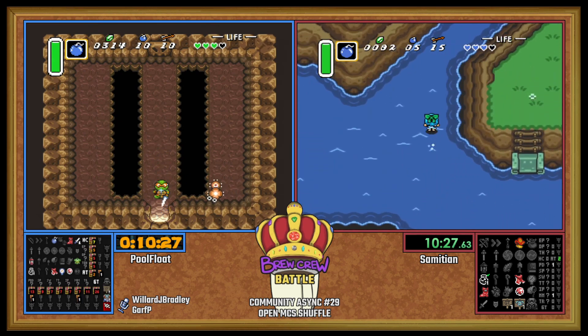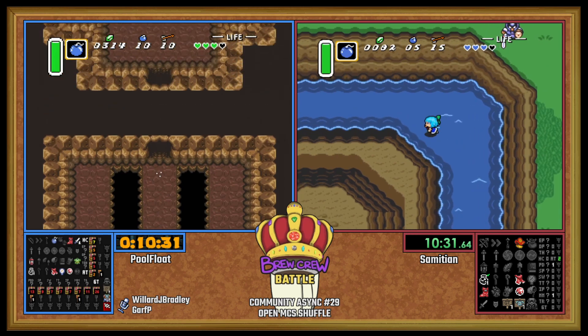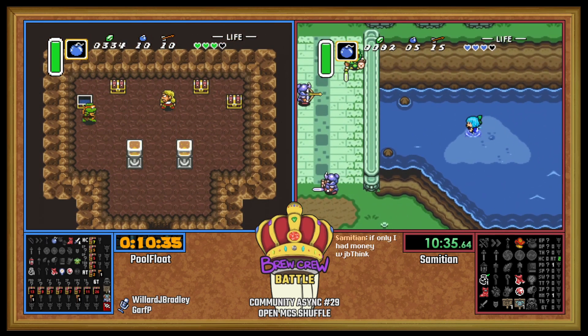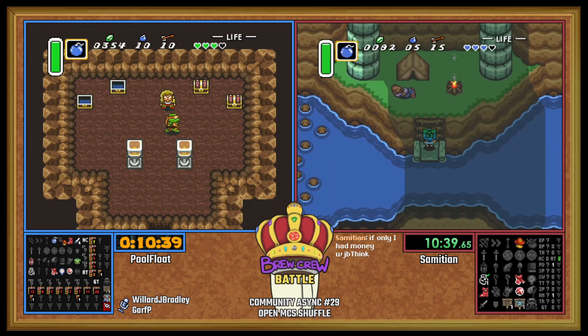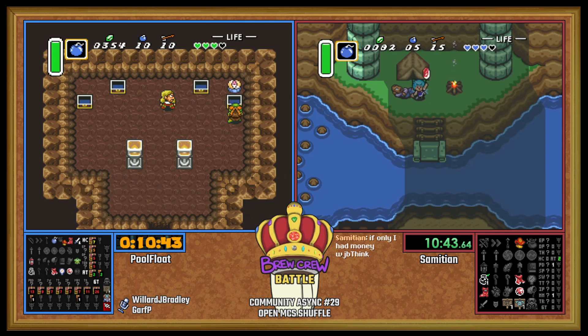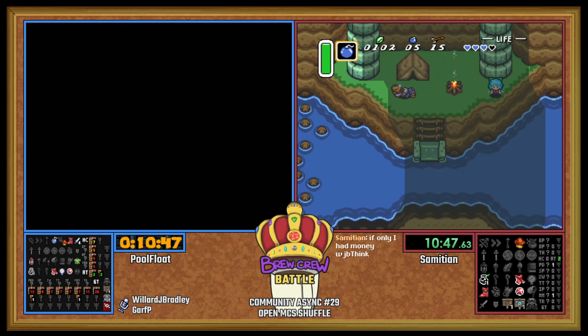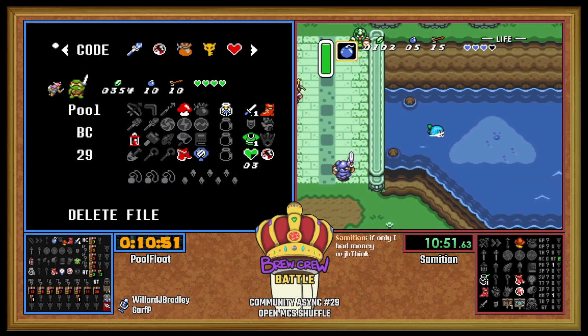20 bucks on the island. Let's see what we got going on underneath the bridge — 20 bucks. Sam, if you had just remembered the library 300 and also Houlihan, you would have had Zora money already. It's just that easy.